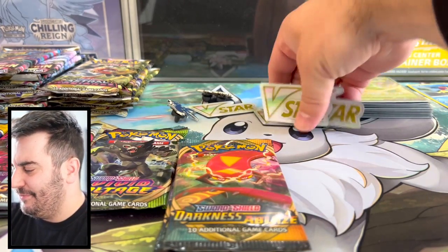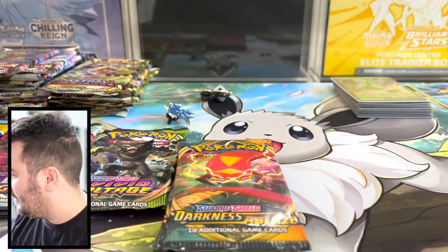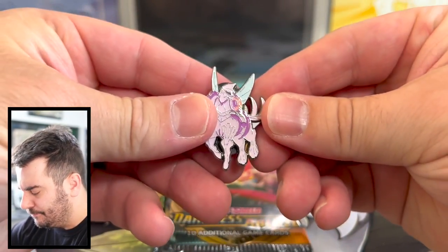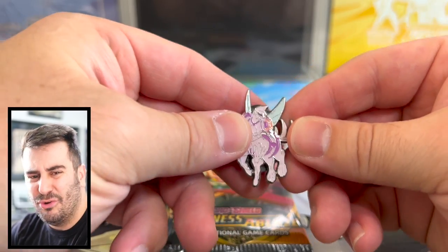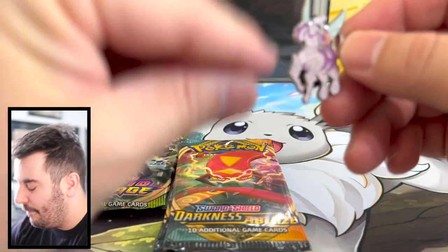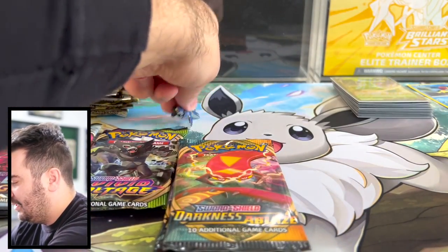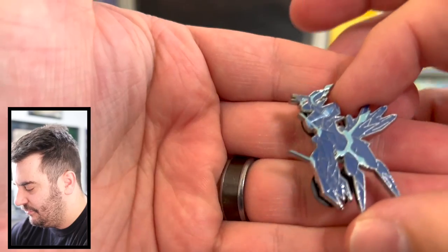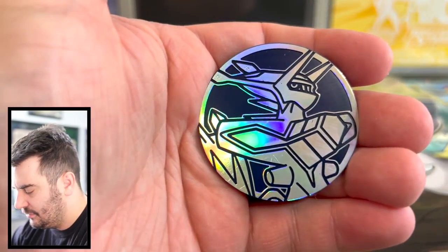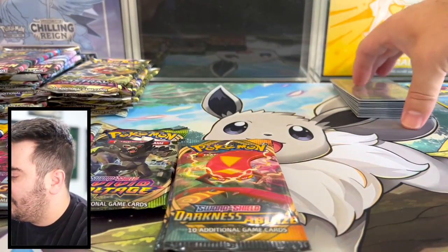In those boxes you get a bunch of these acrylic V-Star markers. Why they feel the need to keep giving us these things is beyond me. The pins were really nice. There's the Dialga — I know my legendaries, I promise. Palkia, really nice looking. I like collecting the pins. And there's your Dialga and Palkia.